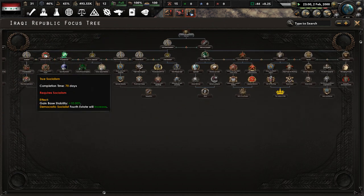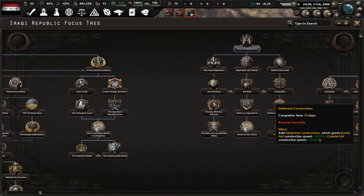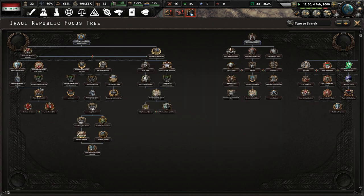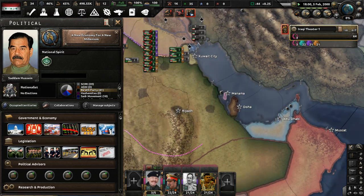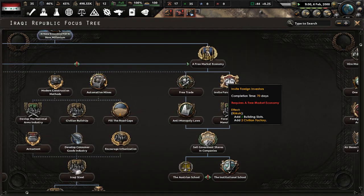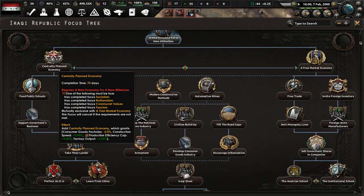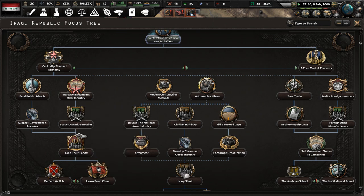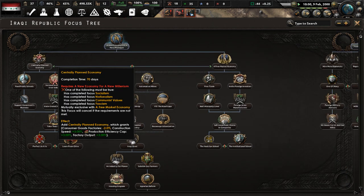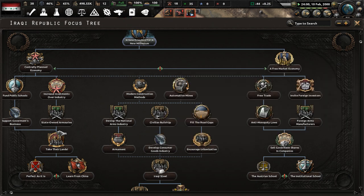I need military factories somehow, but nothing in this part of the focus tree is giving me any factories. Let's forget that. 'Bolster Army' is done. Let's now complete 'A New Economy for a New Millennium' to get some research bonuses for industry — I need to get more factories, just any kind of factory. I'll go with free market economy for now.